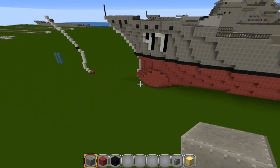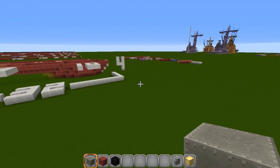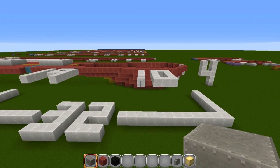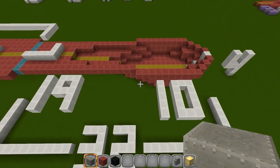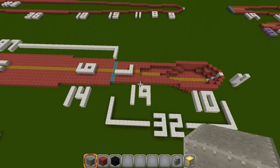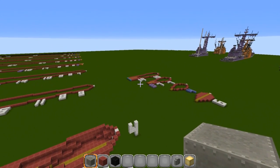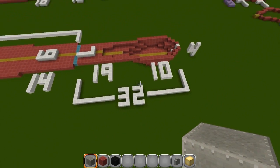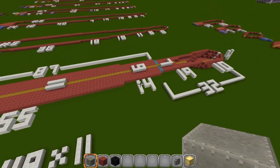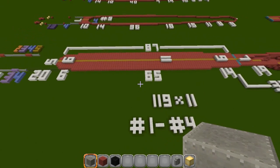Once you build that underwater section, here's what the first four layers will look like. The radar dome piece sticks down a little further than the rest of the ship, so we'll build that first. This front piece is 32 blocks long total, four blocks high. The main body is 65 blocks long, and the full length including everything is 119 blocks. I'm going to build this with you — I'm just going over the dimensions first.